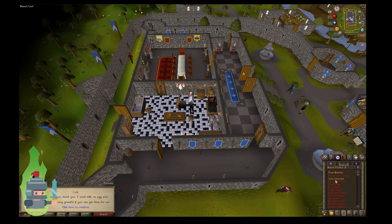He's asking for three ingredients. He essentially wants some flour, some milk, and some egg to make a cake for the Duke's birthday.